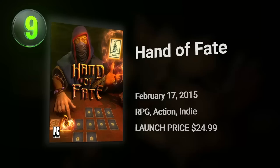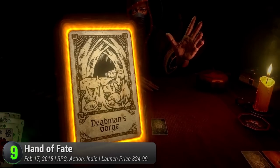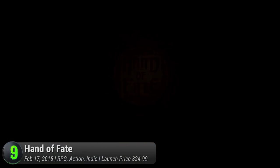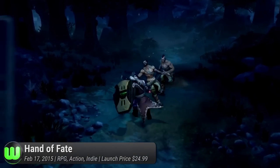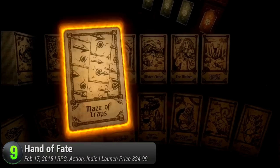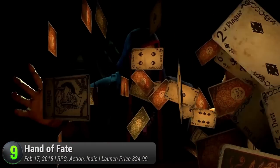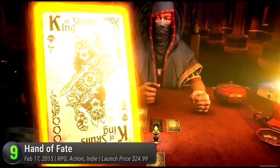Hand of Fate is an interesting spin on the roguelike genre — a hybrid of card and deck-building games, roguelike, and a little bit of action. Unlike the unforgiving enemies and stages of most platforming roguelike endeavors, Hand of Fate takes you against the powerful forces of luck and probability. A card game at its core, you sit in front of a mysterious dealer arranging cards and offering a collection of fates to overcome. With its colorful visual storytelling and dives into action, it captures the intriguing atmosphere of tabletop Dungeons & Dragons.